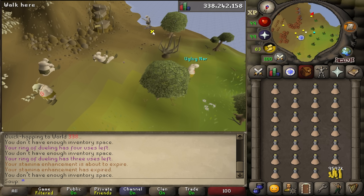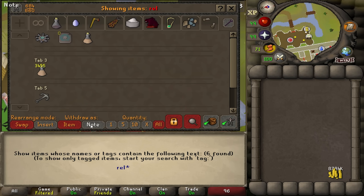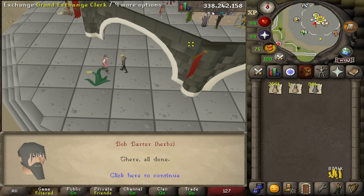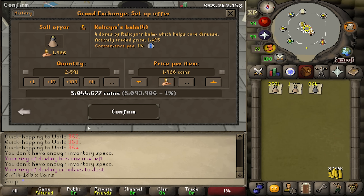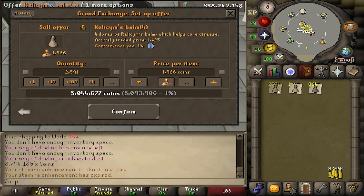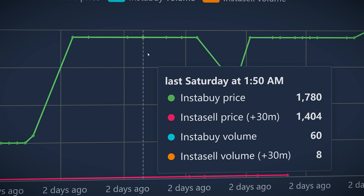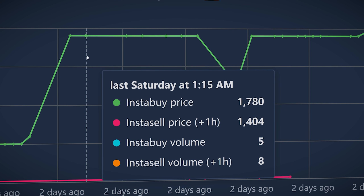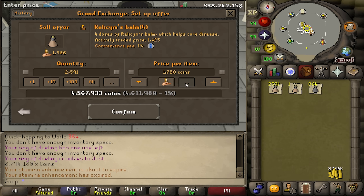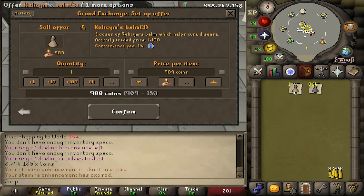This time, I used Staminas to keep my run energy high instead of using the Rejuvenation Pool in my house. I felt really focused during the hour and ended up buying 3,455 three-dose Relesim's Bombs, which I promptly turned into 2,591 four-dose bombs at the Grand Exchange. Last time I did this, I only managed to get 1,579 of them. When it comes to listing an item like this on the GE, it's really important you pay attention to the buy and sell price. I could instant sell these potions for 1,404 GP, or list them at 1,780 GP — a difference of 376 GP per potion. This won't make them all sell instantly, but they eventually will sell over time, and with that kind of margin, it's absolutely worth the wait.